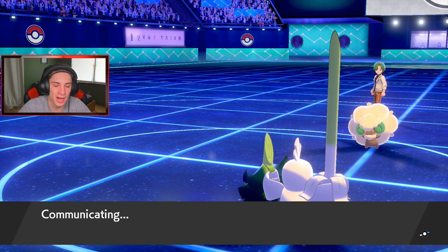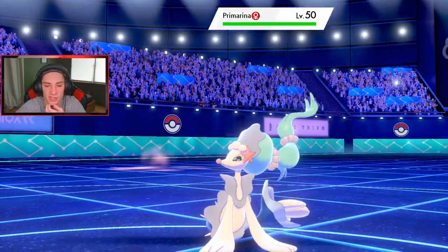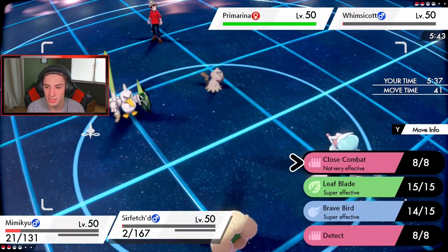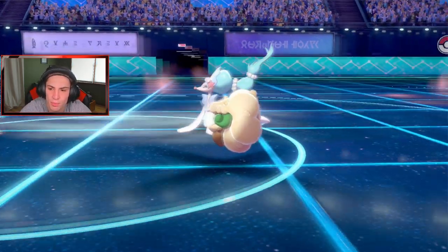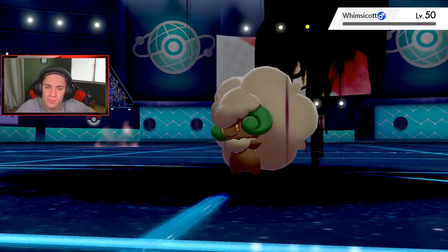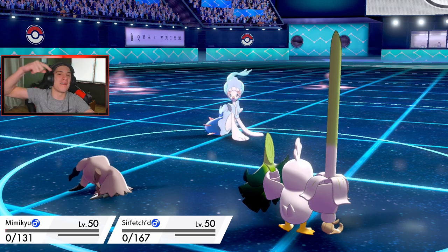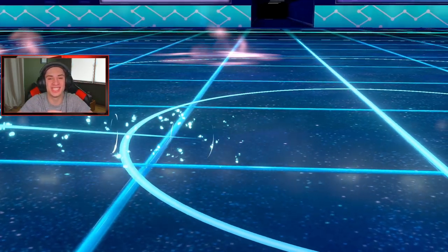Sirfetch'd goes down to two HP — oh my lord, this one's really close! He goes down and then Primarina comes out, which I know we outspeed. Sirfetch'd should outspeed Primarina, so Shadow Sneak should take it out. But wait — Prankster gives Whimsicott priority! Prankster goes before Shadow Sneak. Oh no, please miss me with that Hyper Voice, miss me with it! It hits. Get out of my face — I didn't know that would go before Shadow Sneak. That's whack. GG to that guy — I should have known a little better. Really really close match.